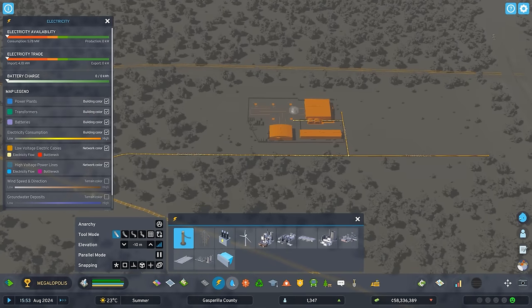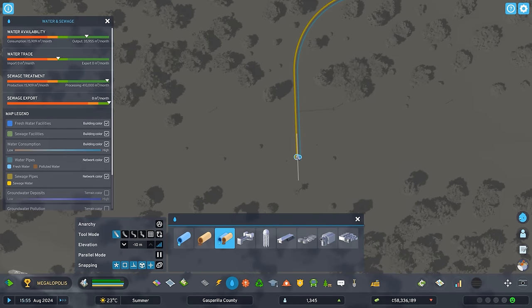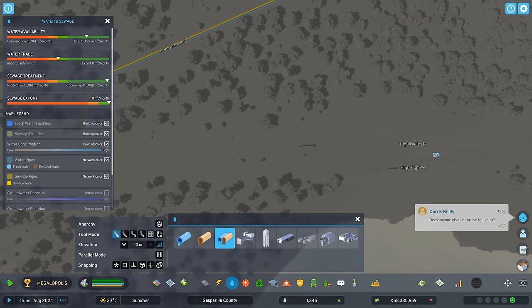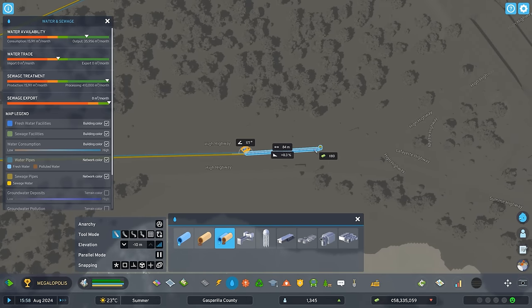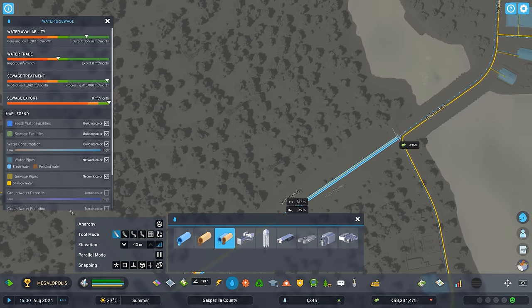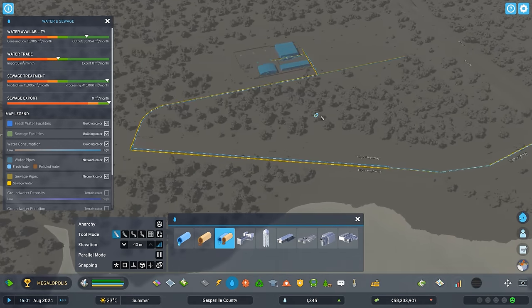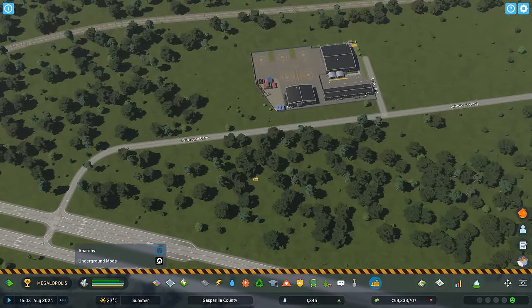For water, I'll just run a pipe in the median of this highway — I've got to find what this highway looks like in Florida and name it accordingly, since I'd like some of the roads to be accurate. There we go — this whole area is now being fed water and power.